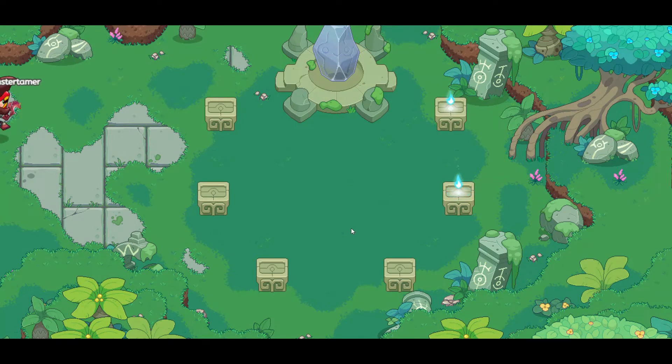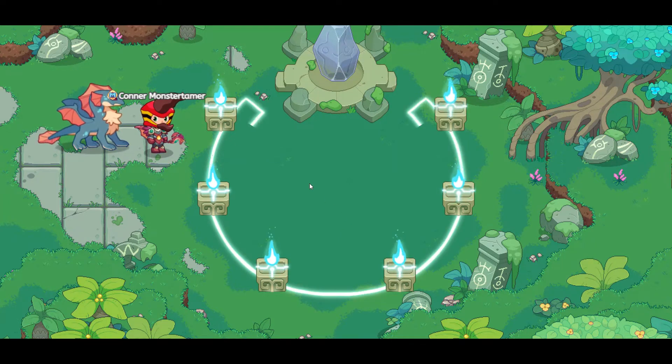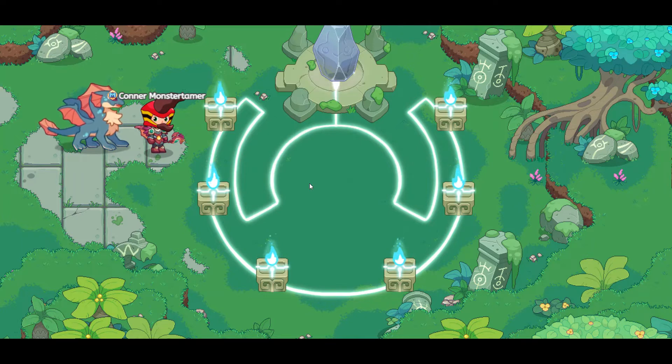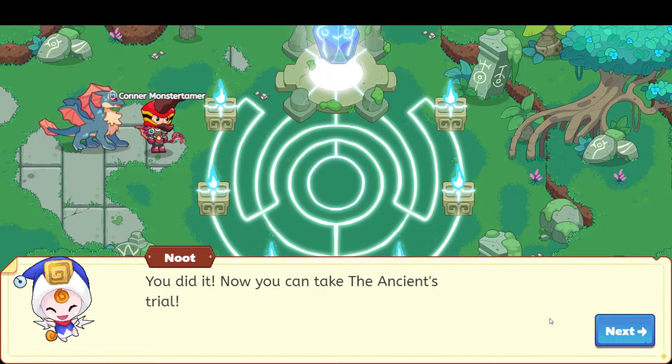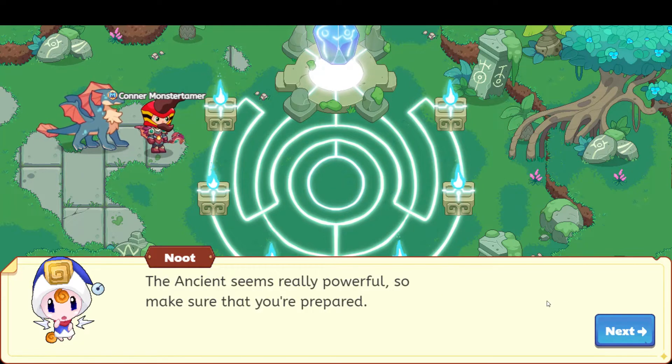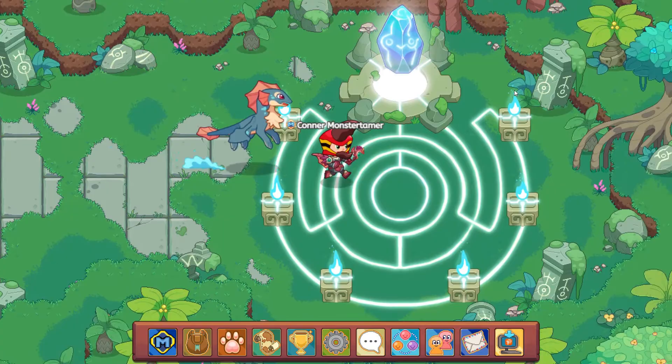Be sure to subscribe for more Prodigy content. Here we go. It's starting to link up. It will power the stone and then we will be able to enter. We did it! Now you can take the Ancient's trial. That's awesome, Newt. The Ancient seems really powerful, so make sure that you're prepared. I think we are. I think we'll be okay. Let's head on in — at least I hope we do.